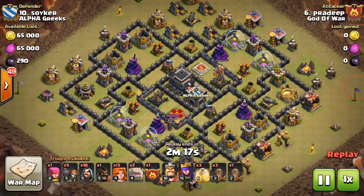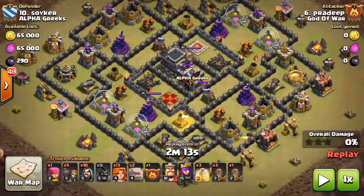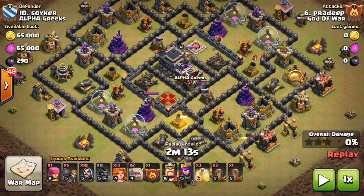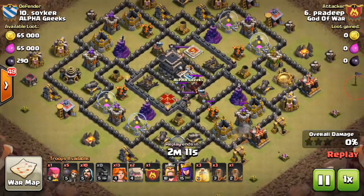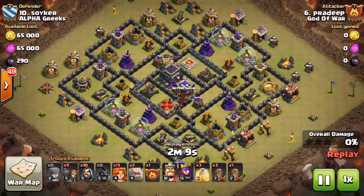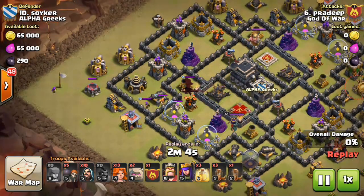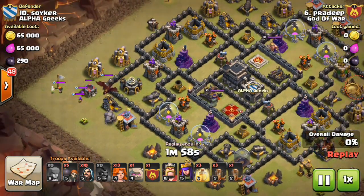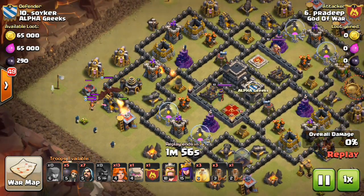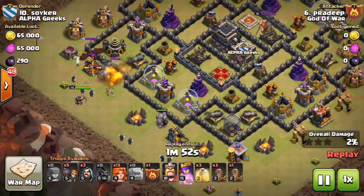This is a Valkyrie GoWall attack, and I'm going to show you the strategy on how to use these Valkyries. Firstly, use one Hog Rider to lure out the Clan Castle. This is very important in a Valkyrie attack because the dragon might provide very severe damage to your Valkyries.